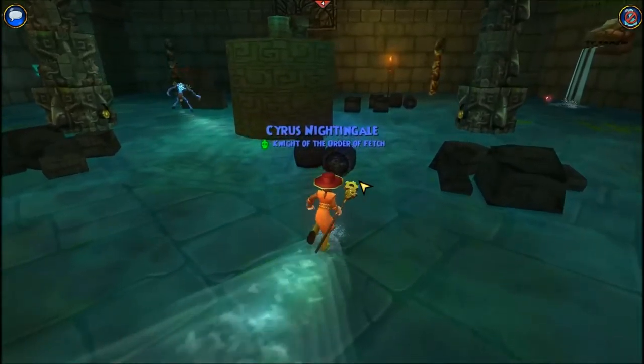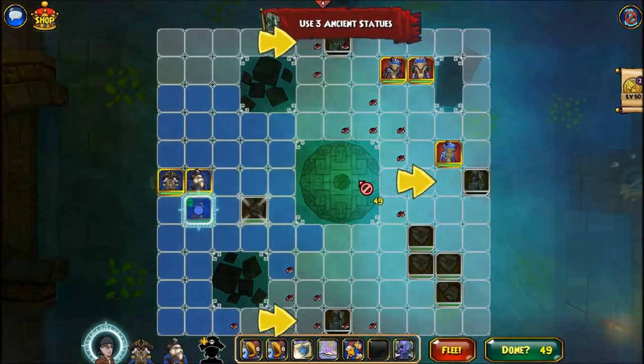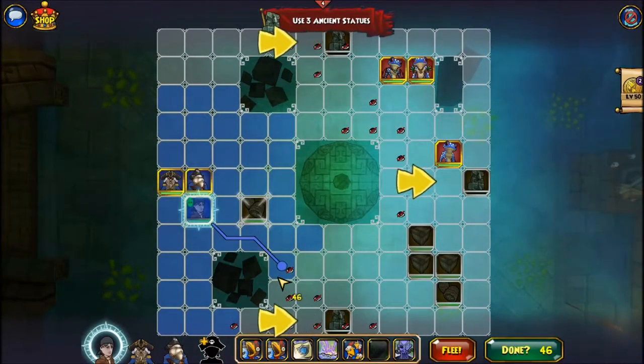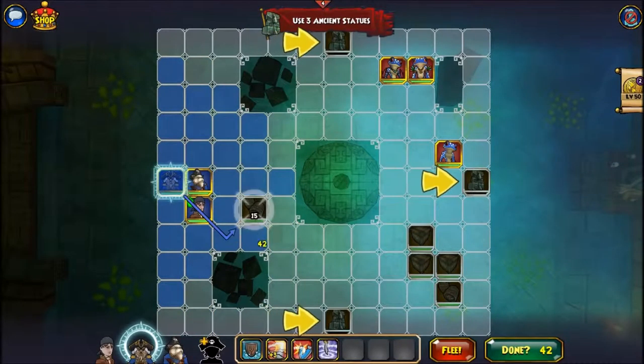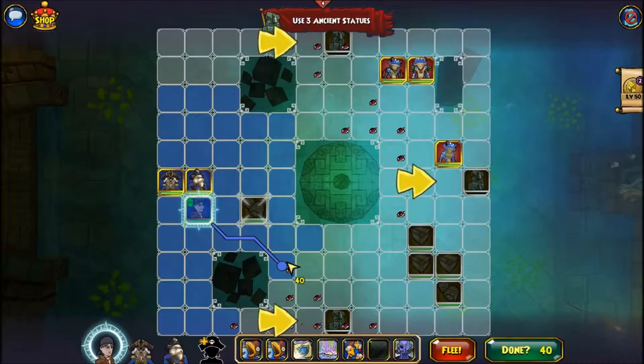It is important to note that the main objective of this battle is to simply use the three ancient statues, as you can see. So instead of trying to defeat the Troggies, simply divert your attention to the statues and the battle will be over shortly.